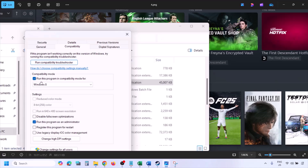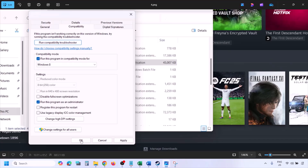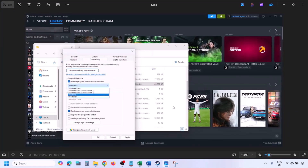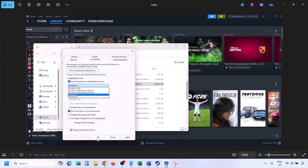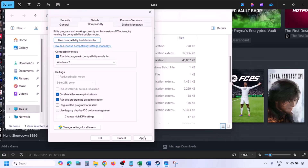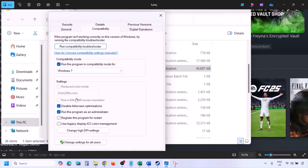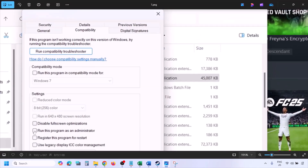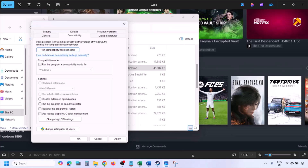If still not working, put a check on the compatibility mode box and select Windows 8 from the drop-down, then hit Apply and click OK. Launch the game and check. If still not working, select Windows 7, hit Apply, click OK, and check. Try also checking 'Disable full screen optimization,' hit Apply and check. If all these options still don't work, uncheck all the boxes, hit Apply, and click OK.